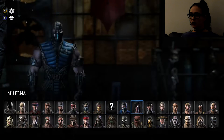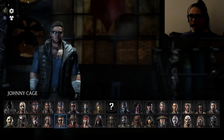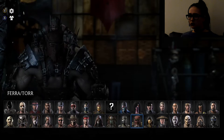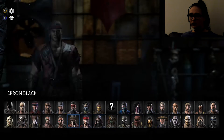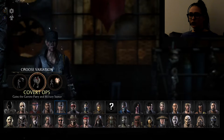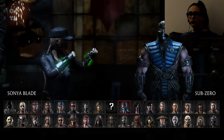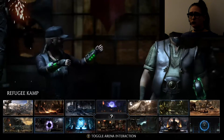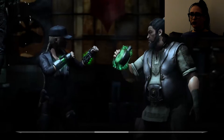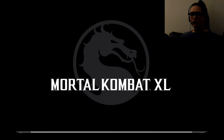Now let's find Sonya Blade. There she is. Sonya Blade — Special Forces variation. Let's do Special Forces and we're gonna do random select. Another original character is up next — that'll be our next character to play as. In Spanish, I'm sure 'Baraka' translates to drunk, so the name fits.